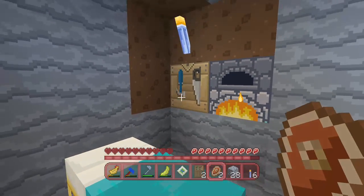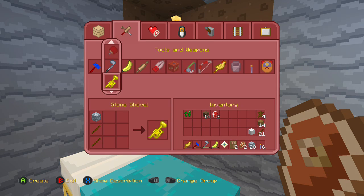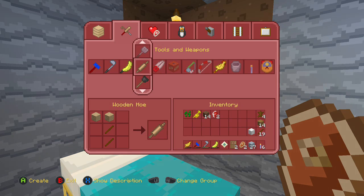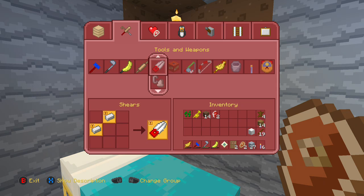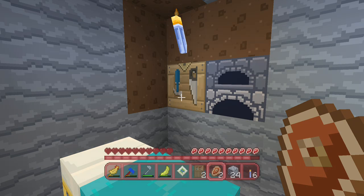Let's make some stone tools now. I'll make a stone shovel, stone axe which is a cane — actually we don't need an axe, we've got plenty with our current axe. A wooden hoe is a plunger. That's funny. Let's do a stone pickaxe, which looks like a sword.